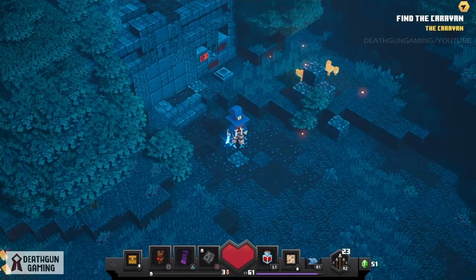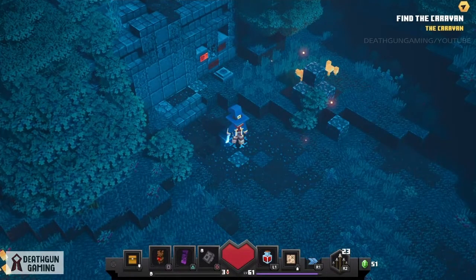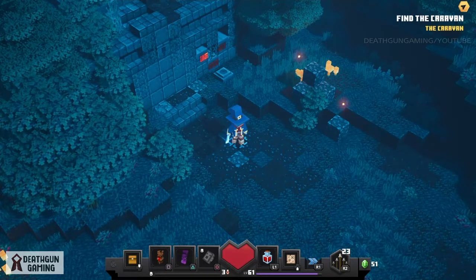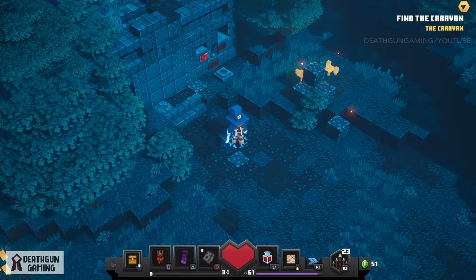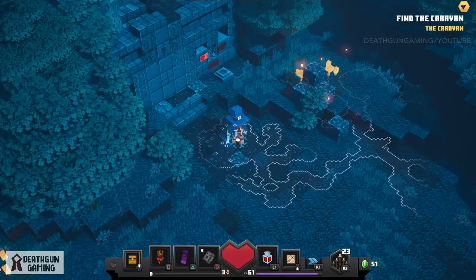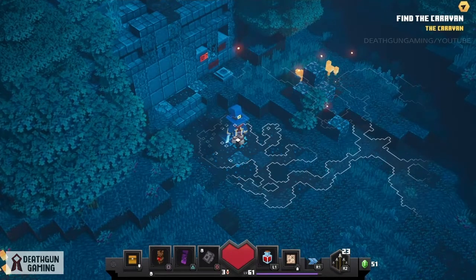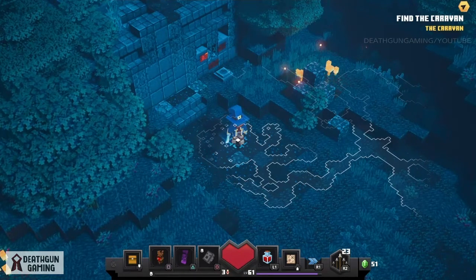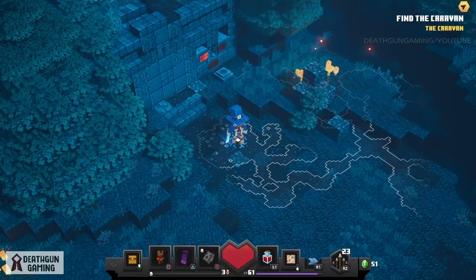What is going on guys, Deb here, and today we're back with more Minecraft Dungeons. Today we're going to be breaking down how to get the Creepy Crypt. For that, you want to come to the Creeper Woods. It's very easy to find this place, but a lot of people are getting lost and not being able to find it. As we know, these maps can be rather big, so a quick tip I want to give you is: